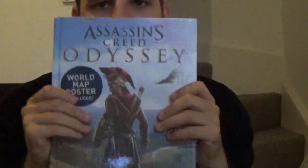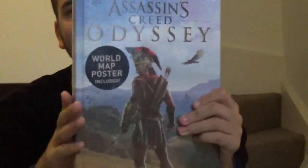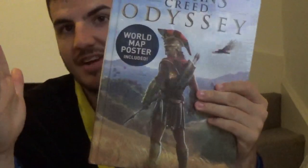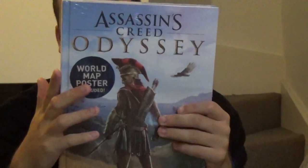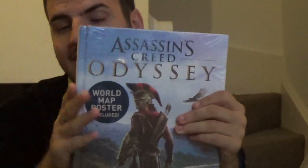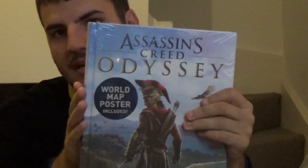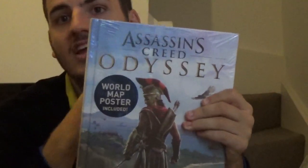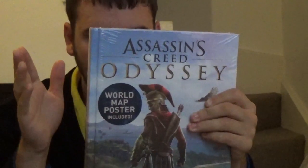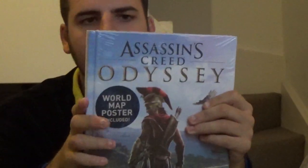And there it is - it's the Assassin's Creed Odyssey Strategy Guide, collector's edition. We've got this so that we can have it, not like we're probably going to use it. But it comes as a collector's edition. So you can get a paperback edition, a hardback edition which is this, and then also a platinum edition which is the one that I'm waiting for.